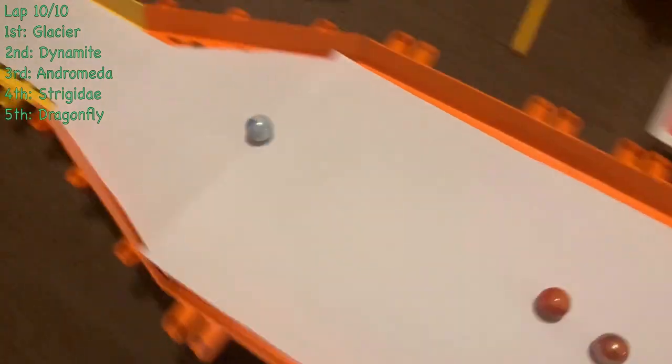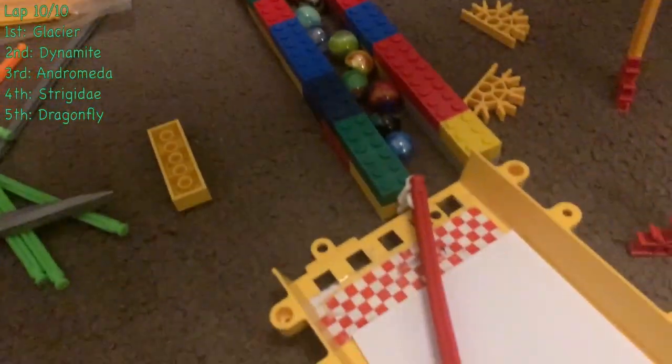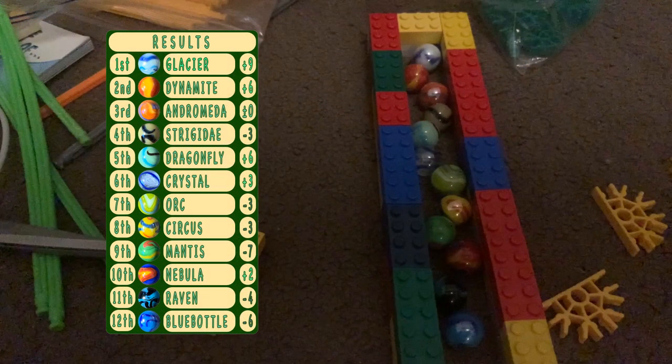Glacier is not challenged at all. Dynamite is trying to make a spot where Andromeda is — it's not going to happen. Glacier will cross the line and take first place in this practice race. Nicely done for Glacier! Following behind them we see it is Dynamite, and Andromeda.